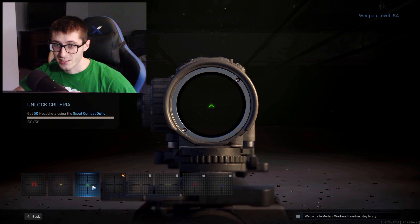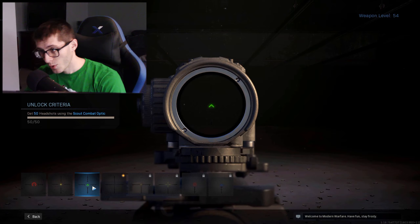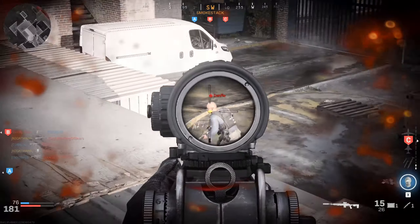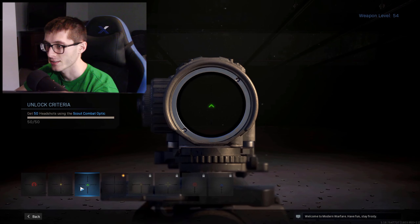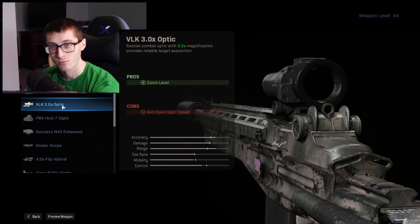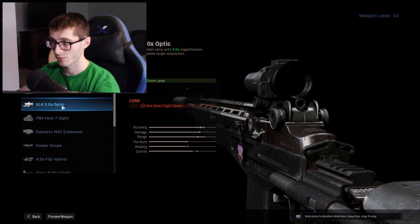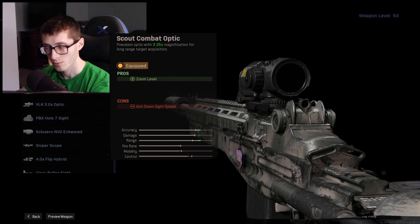To get the next reticle, you need 50 headshots — that's a little harder. But here's the thing: if you put a reticle on and use the EBR in a normal core match and practice headshots, it's a one-shot to the head no matter what. So you're practicing with the EBR and working toward the cool reticle at the same time. Then slap on the other ACOG sight to get the remaining 200 kills. I think it's worth it — it's the most accurate-feeling reticle and doesn't give you scope glint.